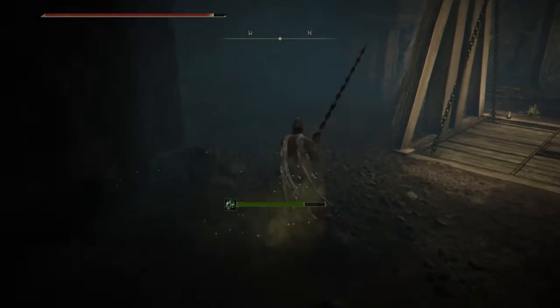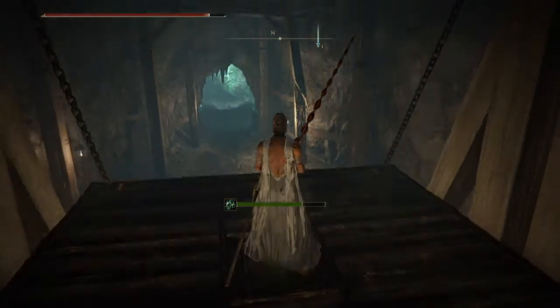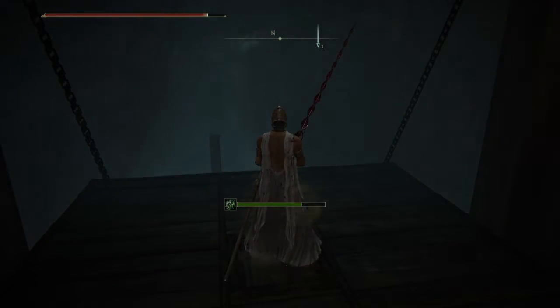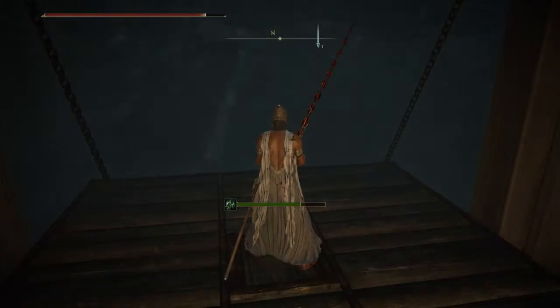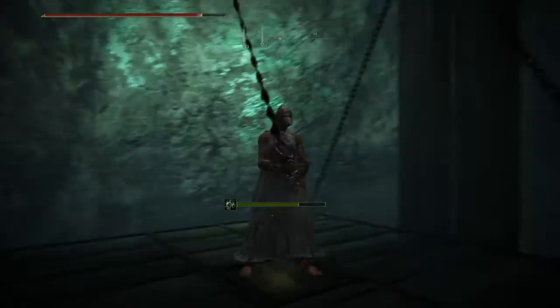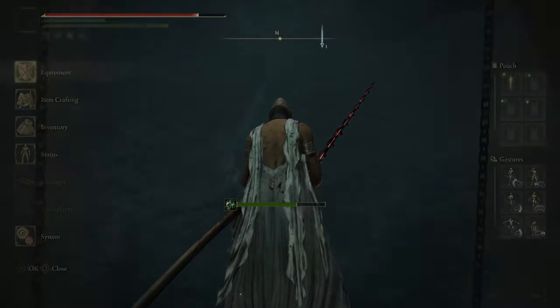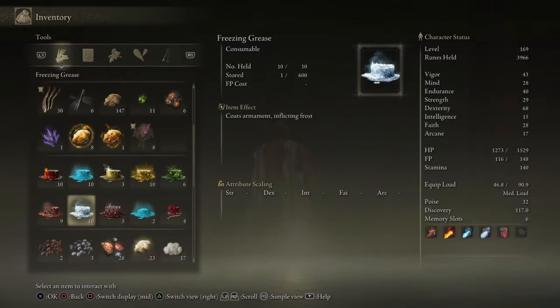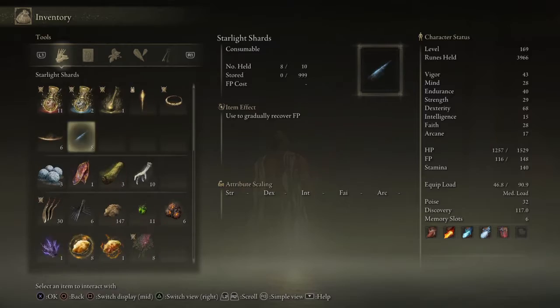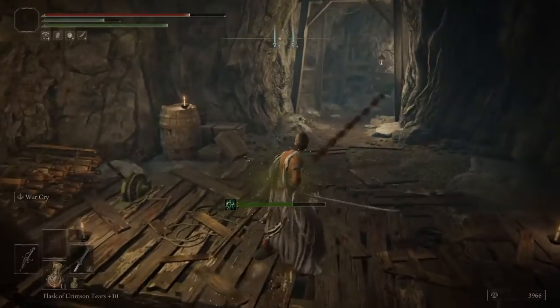Let's go upstairs and see what we find over there. This is a long elevator. Let me see if I can actually cure this poison thing. No, I don't have anything — well, that's just perfect. Let's continue our journey.